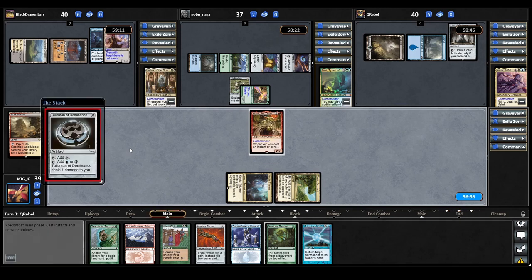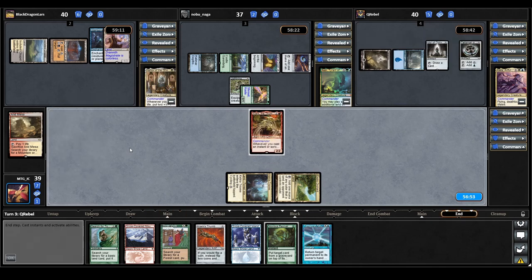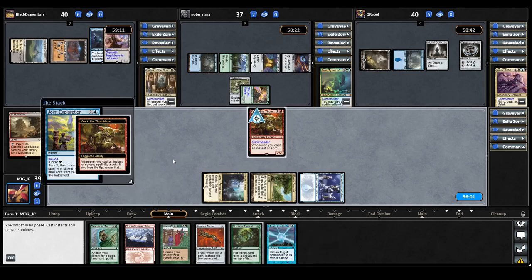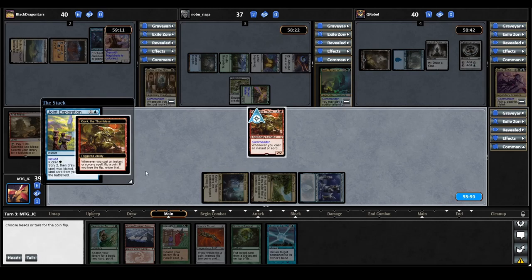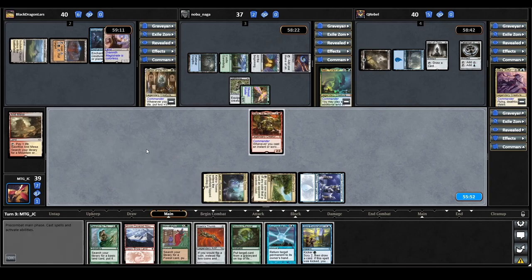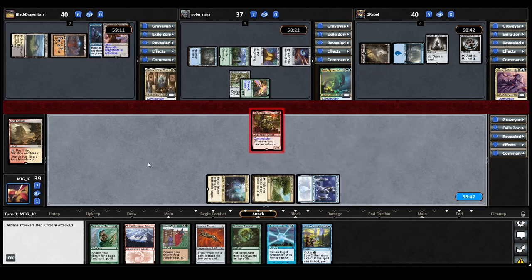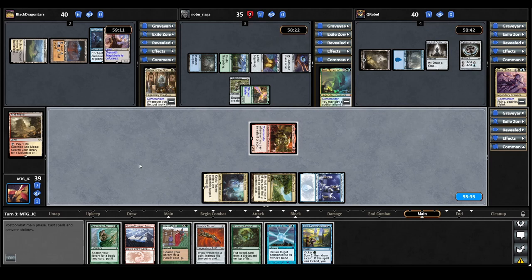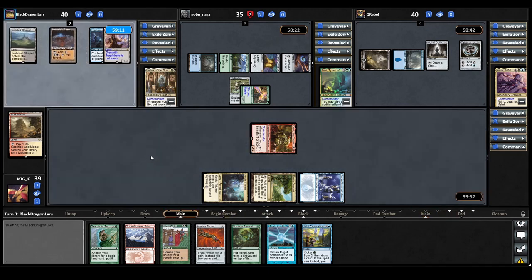Aleila casts Talisman of Dominance and passes. We draw Joint Exploration for turn — a bit of card draw, happy to see that. We play our Island, try to cast Joint Exploration kicked, always choosing heads. Unfortunately we lose the flip so it bounces back to hand. We swing towards the AC player while they're so far ahead and pass the turn. Since our Exploration didn't go through, next turn we'll plan on resolving Crark's Thumb and then trying Three Visits.